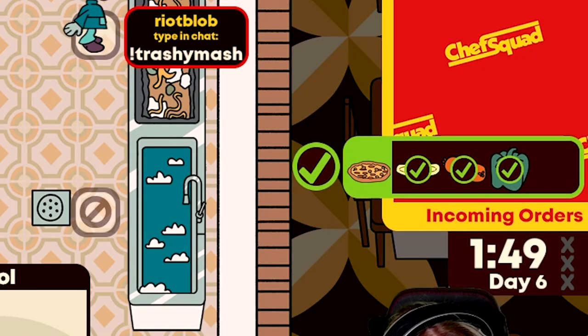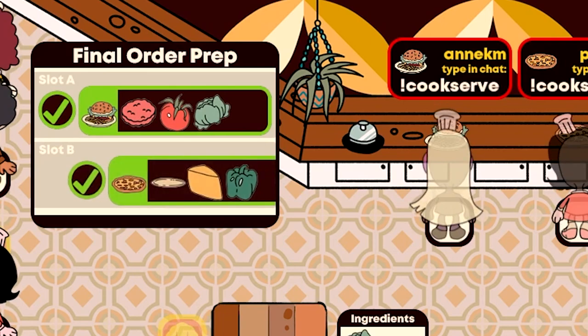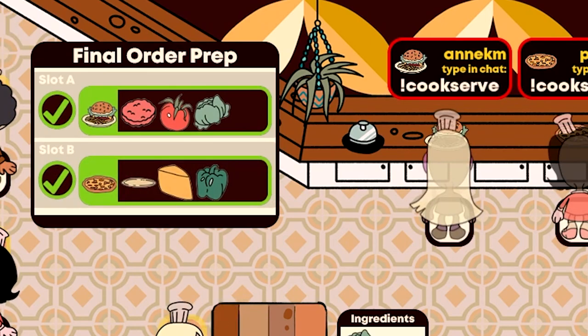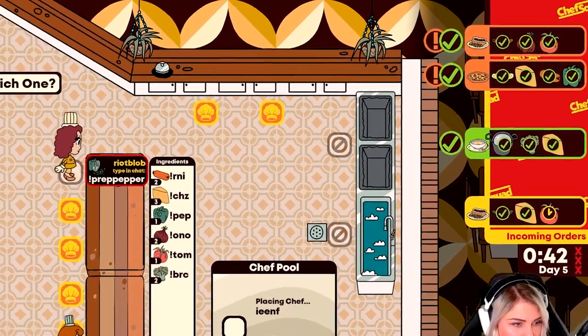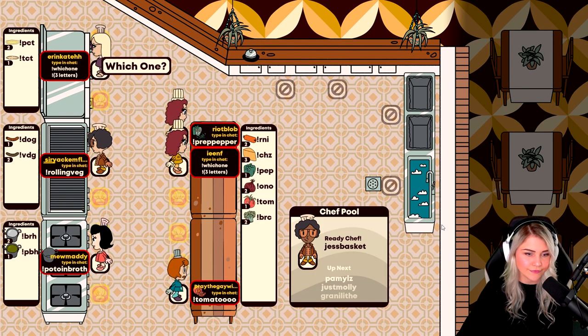Once the order is ready, it will have a large check mark next to it. The streamer should place a chef on a final order station near the top of the screen to finalize an order and send it out to the customer. If an order runs off the screen, it becomes a bad order. Give too many bad orders and your day is over.